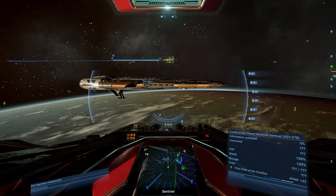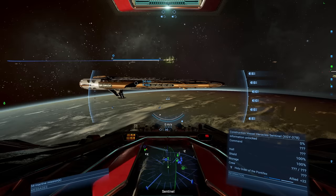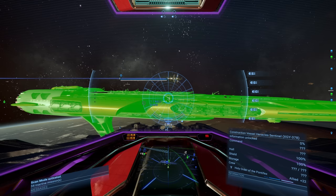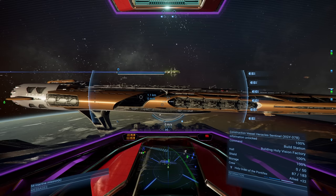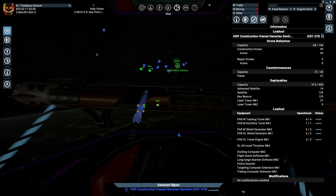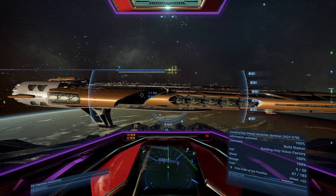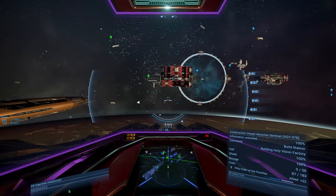You'll end up with whatever construction ship comes along. Check how many drones it has — maximum build speed is determined by drone count, and builders can carry a maximum of 30 useful ones. Use Scan Mode, right-click the ship and scan it to check the loadout. This ship has 50–59 construction drones with 30 active ones, so it's building at maximum speed. If a builder has fewer than 30 active drones, you'll have a much slower build speed.